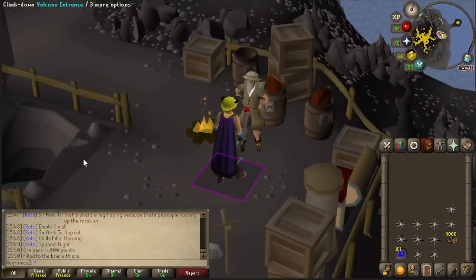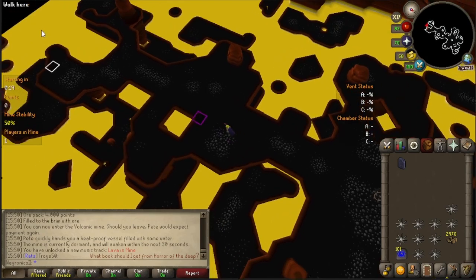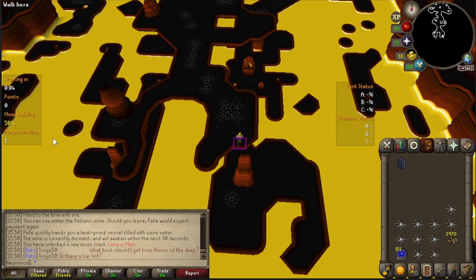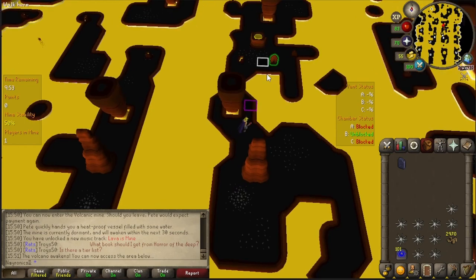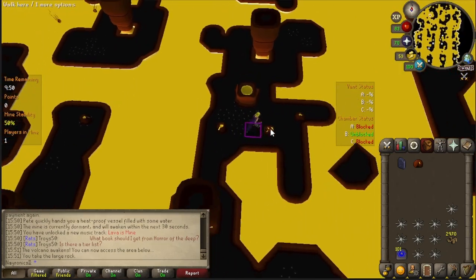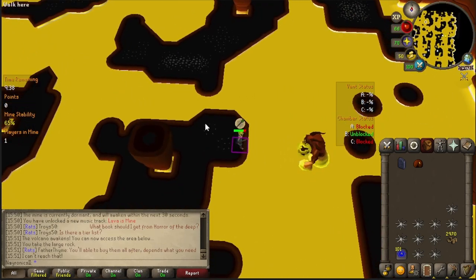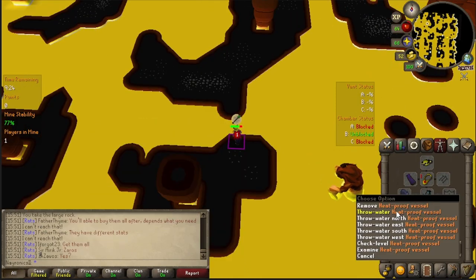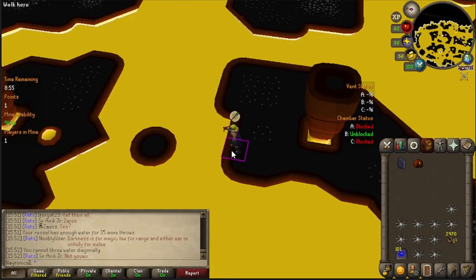So what do I mean by cheesing the Volcanic Mine? The real way to play is to mine a boulder all the way from one side of the cavern down through a tunnel to the other. The more players you have, you can have one, two, or three boulders that can show up. But what I'm cheesing is — if you don't even play the minigame — run just from the staircase up here to grab the large rock. It gives you one of the heatproof vessels, so you can come up here, pray range so these guys don't hurt you, and face the direction you want to throw it, then click on it to throw the water.